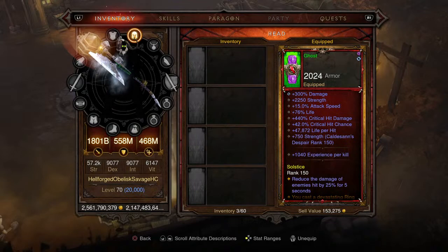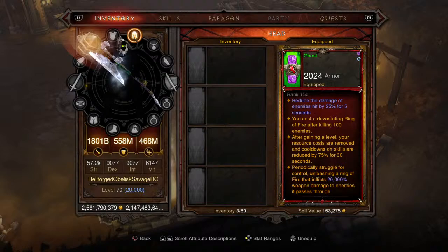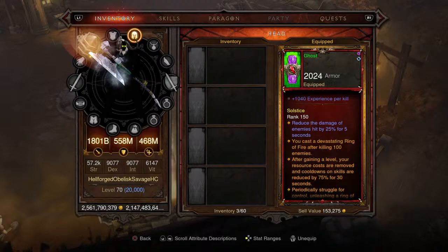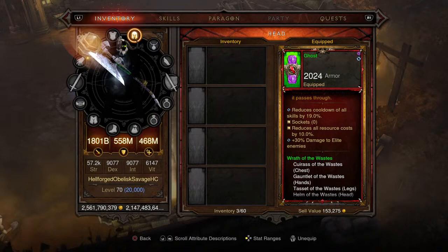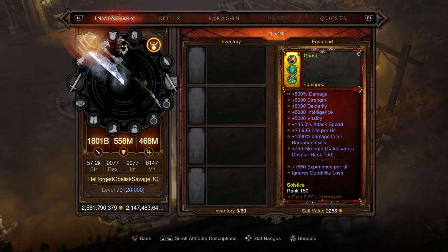Moving on to the helm: 440% critical damage, 42.0% critical chance, 1,040 experience per kill. This has the red soul shard in there, so you're going to cast a devastating ring of fire that inflicts 20,000 weapon damage to enemies it passes through. After gaining a level, your resource costs are removed and cooldown on all skills is reduced by 75% for 30 seconds - great for the theme of this XP build. It also casts a ring of fire after killing 100 enemies, with cooldown and resource cost reduction bonuses. Level one primal ancient set helm.